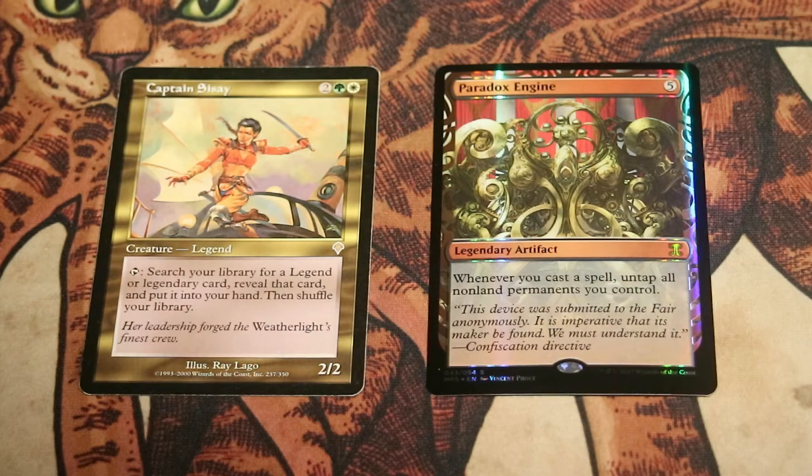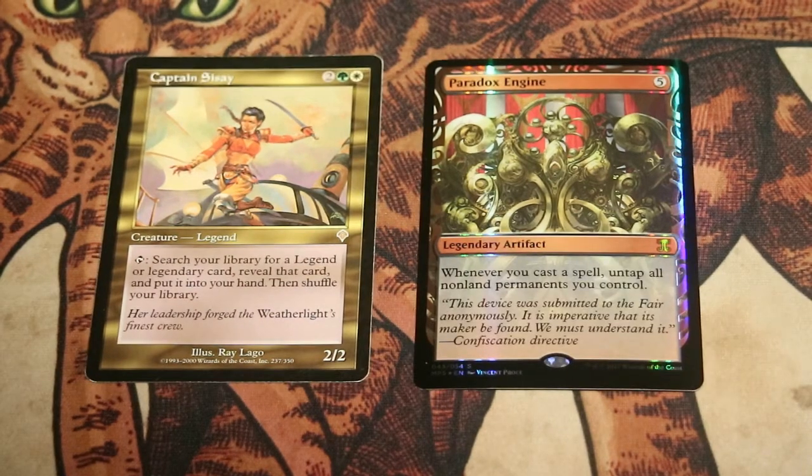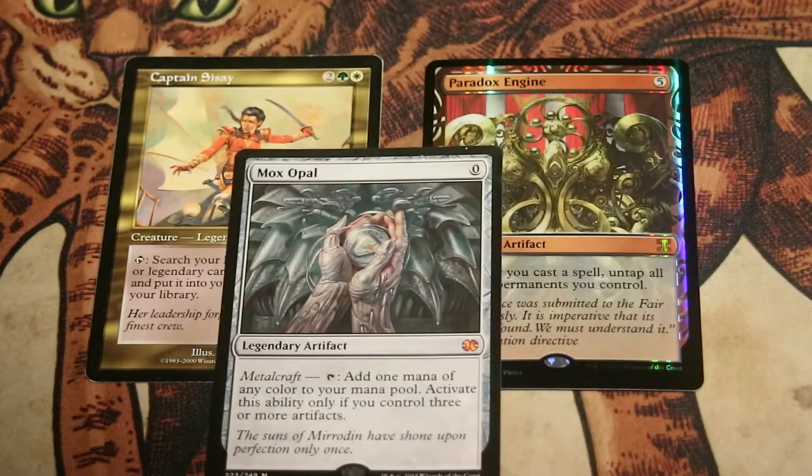We'll also cover what happens and what to do if our combo fails. How the combo actually works with Paradox Engine and Captain Cissé — I'm not going to show that in this video. That has already been shown in previous videos. All you need is Paradox Engine, Mox Opal, and Captain Cissé, and then you go.